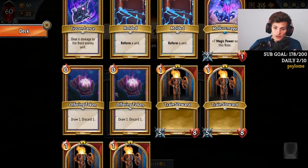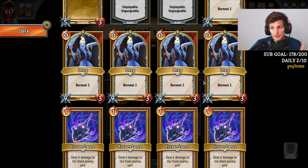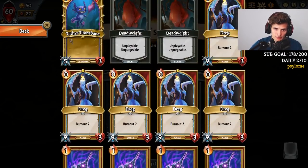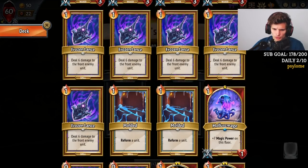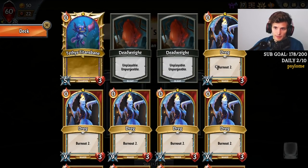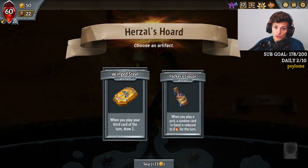We can take other things on our champion and use Flicker's Liquor to make things cheap. Dregs cost zero so we can get a lot of energy off that. But if we go Card Draw and focus on Conduit on our champion, we can technically do a big barrage of spells quite often. With Molded, I'm probably going to be summoning a lot of zero-cost units and bringing my Dregs back. But if I have Card Draw, I can do Molded more often. So I'm going to go for Wingsteel — when you play the third card, you draw two.